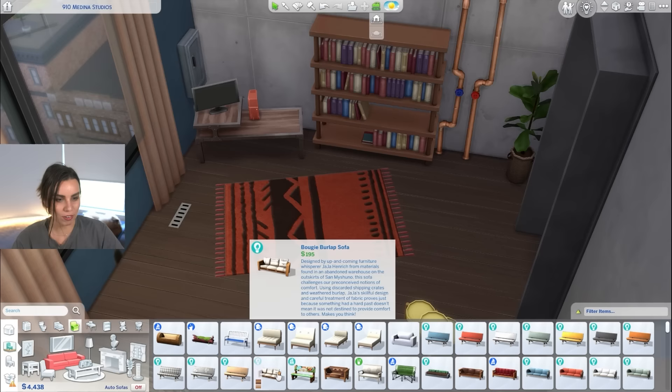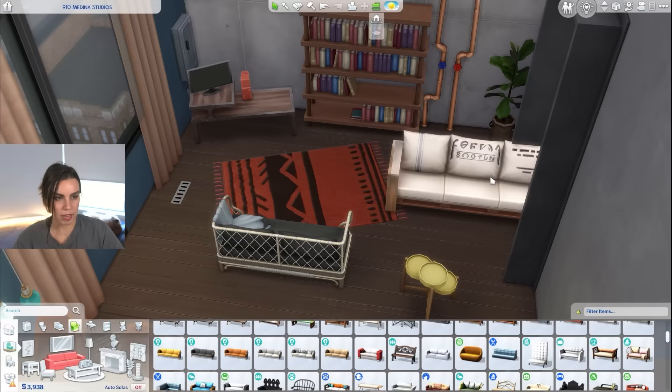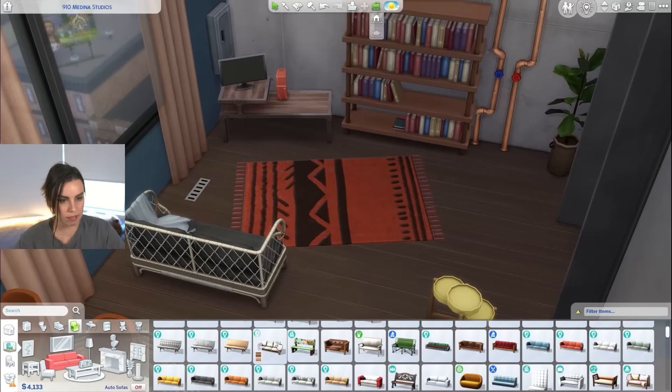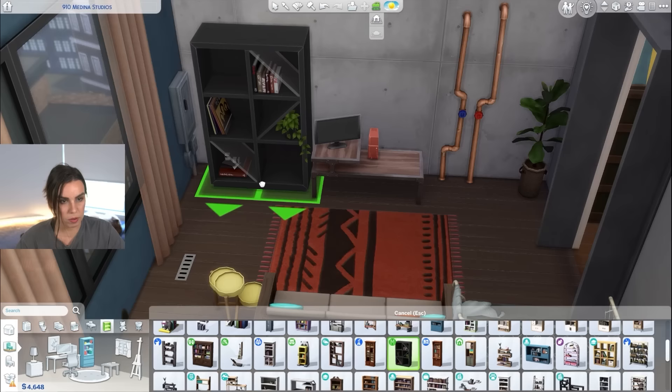Sometimes you just want to have fun and be super creative. I do like this couch and it's cheap, so we don't really have to stress about money with this one. These are also nice from Eco Lifestyle. This one's really cool, but the colorways look very teen — which makes sense because it came with High School Years. I like lots of rattan in this apartment because it looks very natural. Oh, there's this Jungle Adventure couch — that's actually pretty cool.